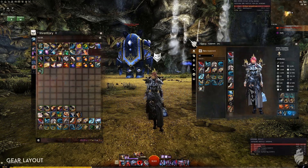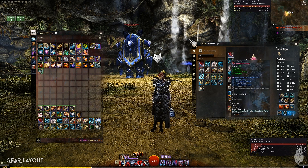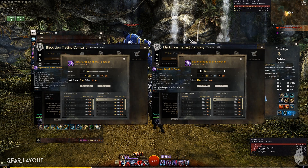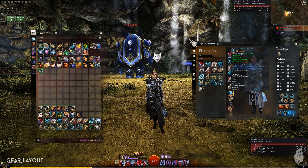For gear I use full Vipers, and currently I have four Runes of the Tempest and two Runes of the Trapper, though I would recommend Nightmare Runes instead of the Tempest because they give a bit more Condition Damage. You can use Tempest or Weaver Runes if you prefer. Your goal is to get high Burn and Torment duration. I use Geomancy and Smoldering Sigils.